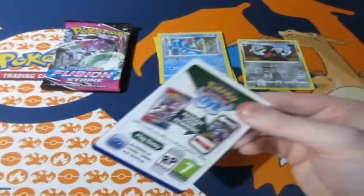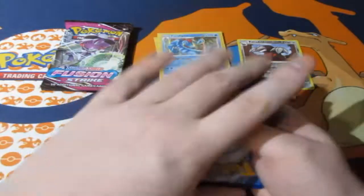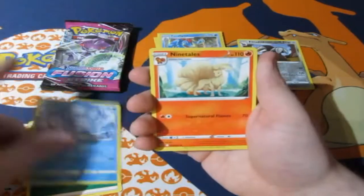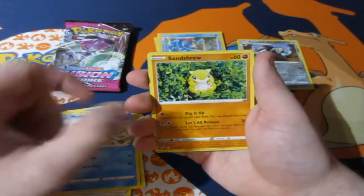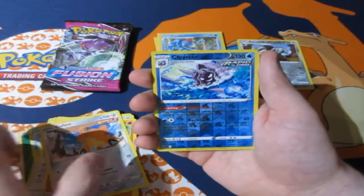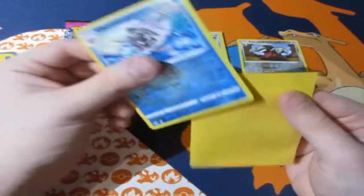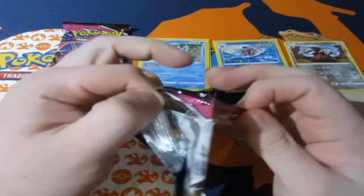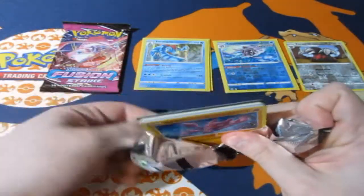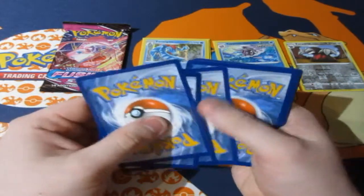Pack two: Ninetales, Togedemaru, Wooloo, Gossifleur, Sinistea, Cofagrigus as a reverse foil rare, and Clawitzer. Then another rare — Vikavolt as a standard rare. I don't understand why Pokémon has decided to neglect Vikavolt, because it was such a great card and it has never gotten a good holographic, V card, or V-max. It's just purely neglected — I really don't know why.